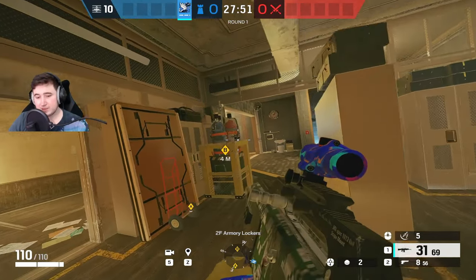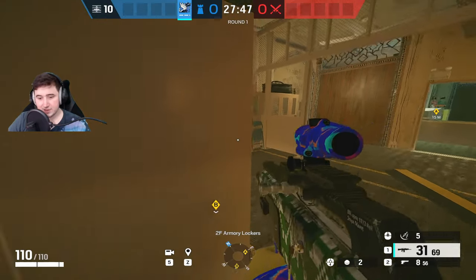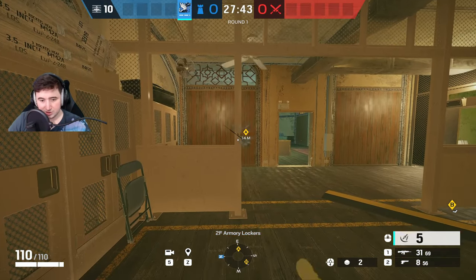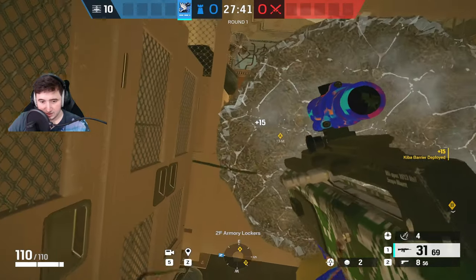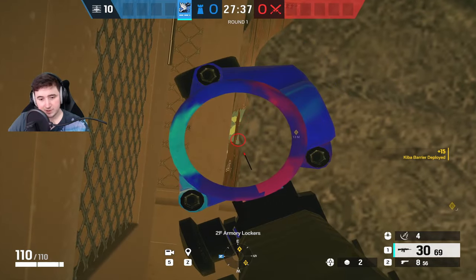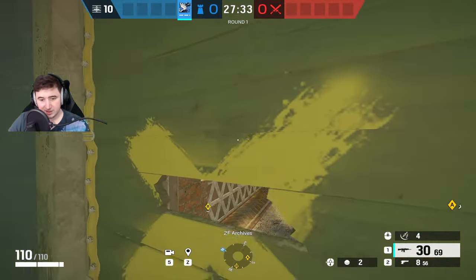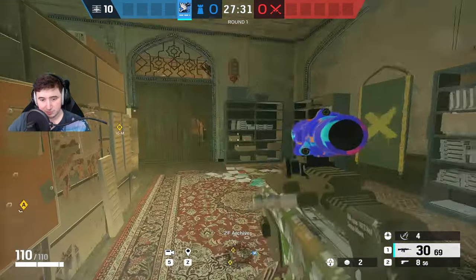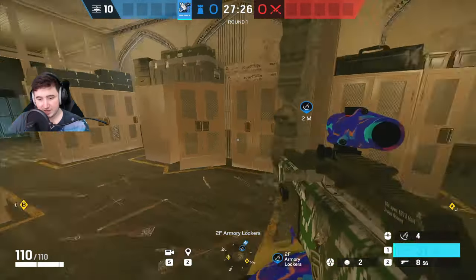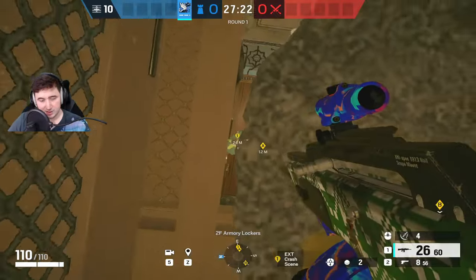Now we're on Border. The way I like to play Azami on Border is to hold CC, but I'll put some on site first. The first one I put on this corner pillar thing. This gives you an angle to peek the archives door to stop a rush plant, but it also means that on the archives balcony — or even from spawn — they can't shoot all the way through into site because it gets blocked by the barrier. It gives you some protection on site with a cool one-way on anybody at the archives balcony.